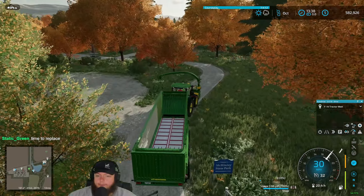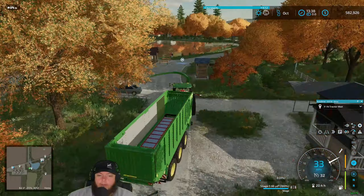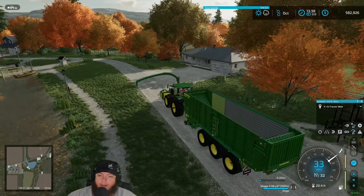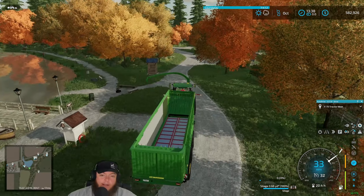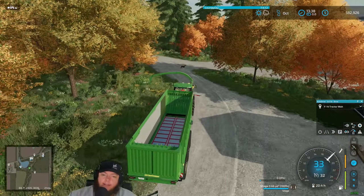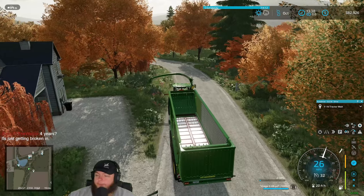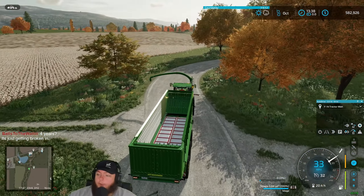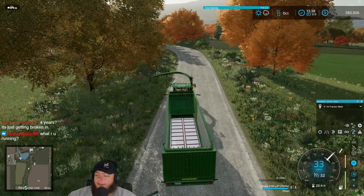As sketchy as this little goat trail is, this is actually the best way to get from A to B here. Although if I came down the other road, went under the tracks and then hit this trail it would be better. Take out some trees to make it a straight path. I was thinking about putting a road right through that pond someday when we can buy that land.